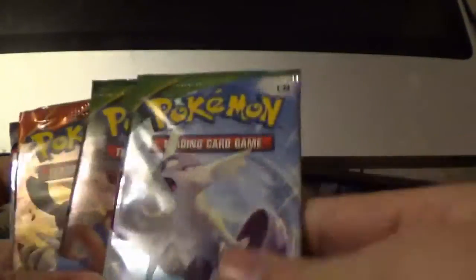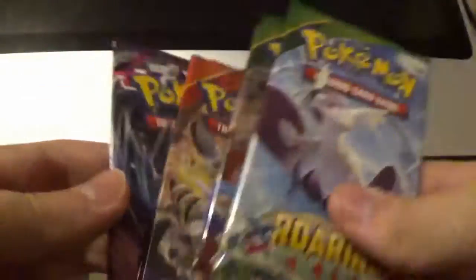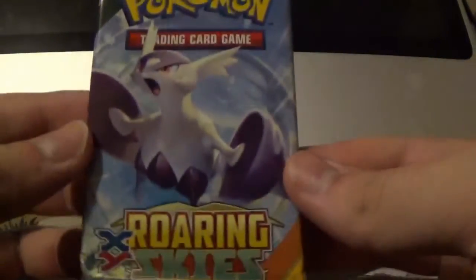So we got four packs. We got two Roaring Skies, Primal Clash, and a Phantom Forces. We're just going to go in order of what they're in, starting with the Roaring Skies.